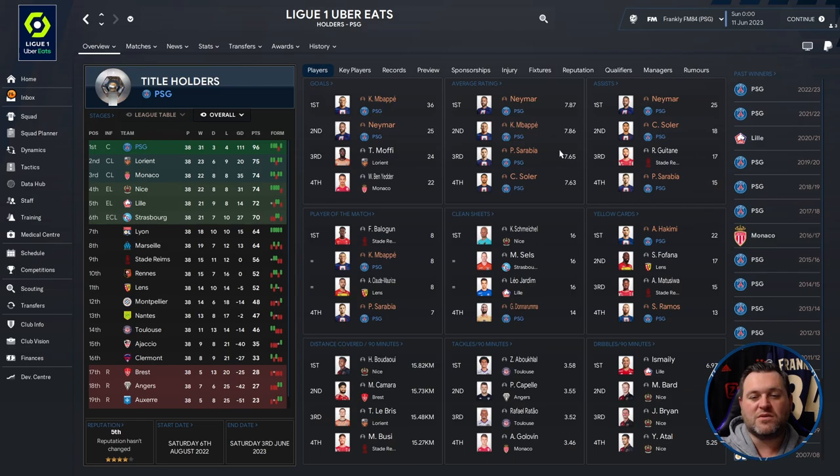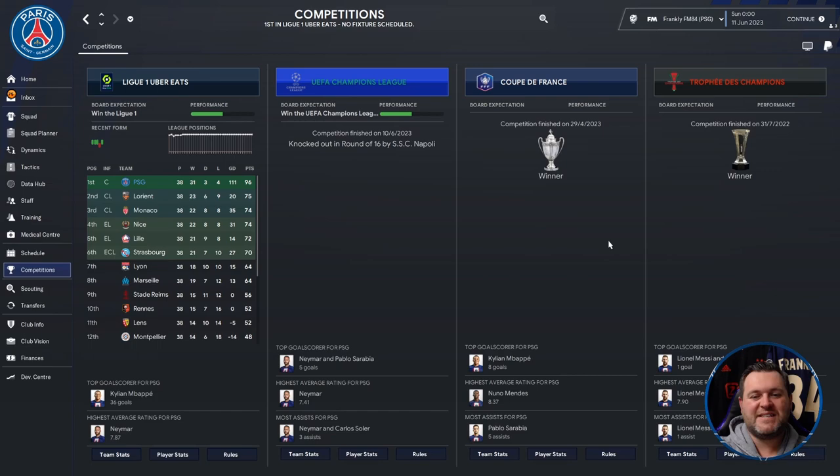On the profile page, Mbappe got 36 goals and Neymar got 25 goals. Neymar had a 7.87 average rating, Mbappe 7.86, Sarabia 7.65 and Soler 7.63. Neymar also got 25 assists — so 50 goal involvements — very impressive. Soler had 18 assists and Sarabia 15. Mbappe got 8 player of the match awards and Sarabia 7. Donnarumma kept 14 clean sheets. Hakimi got 22 yellow cards — tell the man to stay off the tackles — and Ramos doing his usual with 13 yellow cards. Another domestic double, or double if you count the Trophy des Champions.